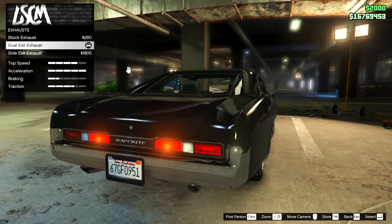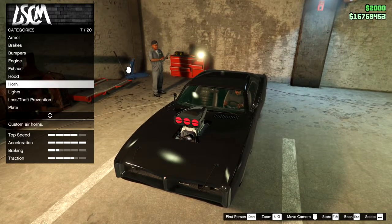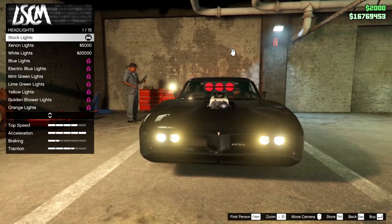Just don't get the side exhaust. Hood is triple intake butt catcher. Horn is optional. Lights I left stock because I want it to have the classic look, and no neons of course.